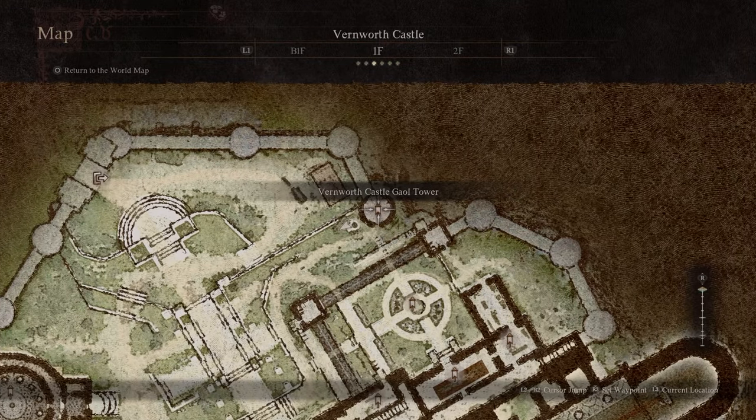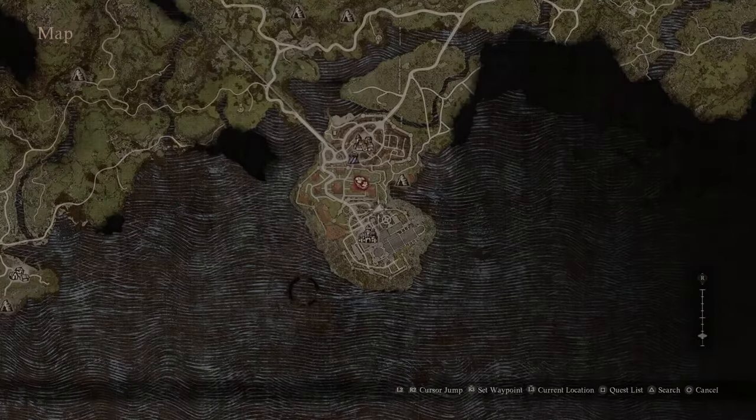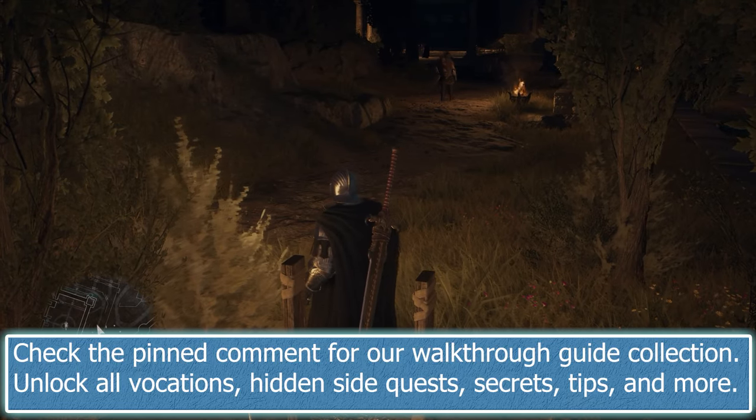You can see there is the Gaol Tower here — the jail tower. Right here there is a small ladder that goes down, and as soon as you go down the ladder you will see a box. Inside that box you will find the complete armor set and a cape.